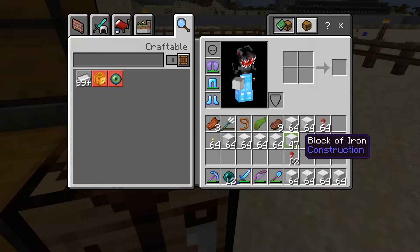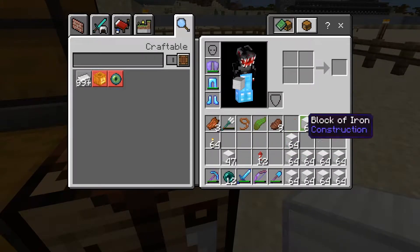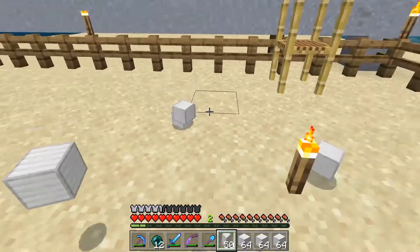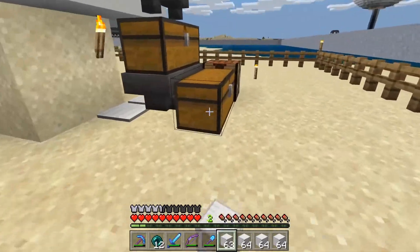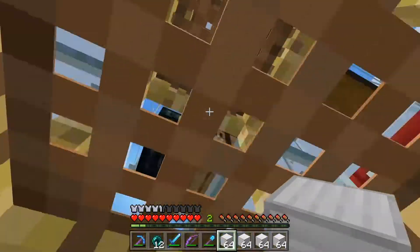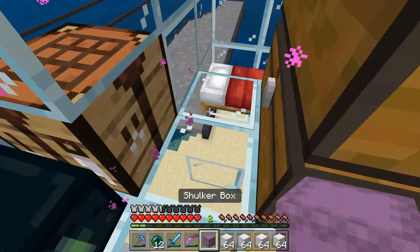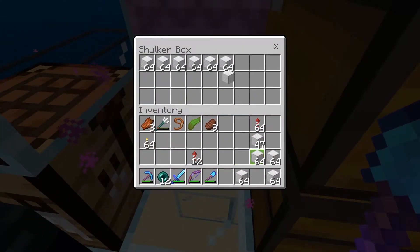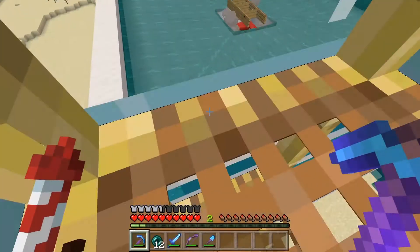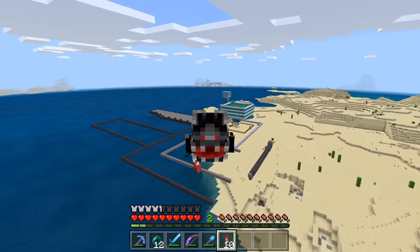I'm just flabbergasted. How many stacks is this? That's one, two, three, four, five, six, seven, eight, nine, ten - like ten and three quarters of iron blocks. Look how much. I mean, this isn't even that big of an iron farm. I did AFK for a long time, but still. This is insane. I have an empty shulker box - I'll dye you white later, you can be my iron shulker box. Look at this. That's so much iron. We have so many things planned.